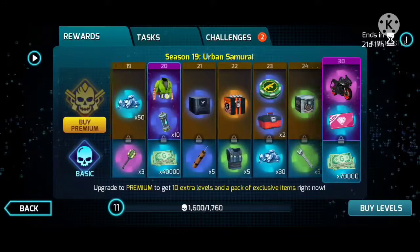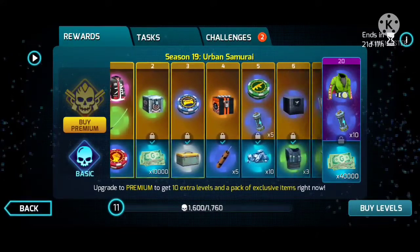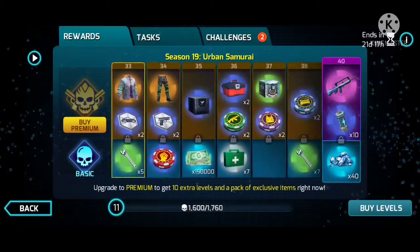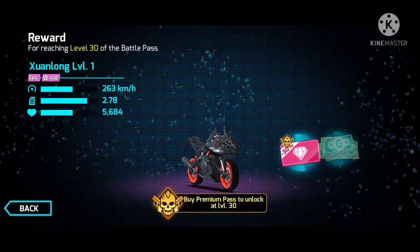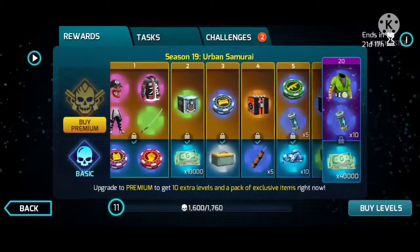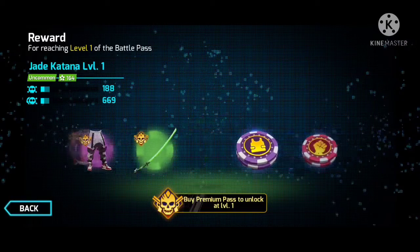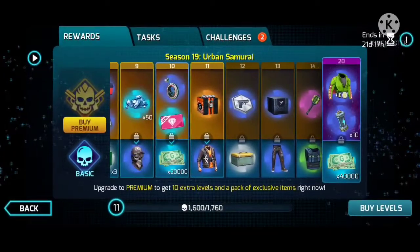In today's video I'm just going to show you two items I already owned before the battle pass — they are from the premium part. First is the Swan Long bike, which I already own, so I don't need to buy the premium battle pass. The second item is the Jade Katana, which I already had as well.